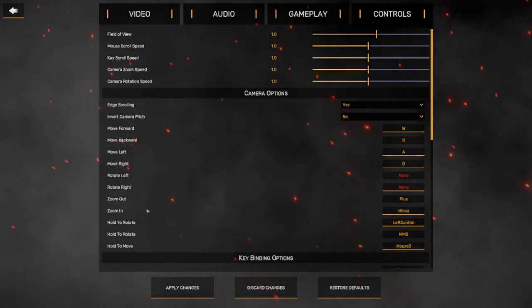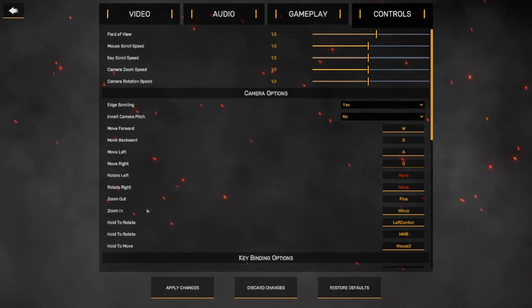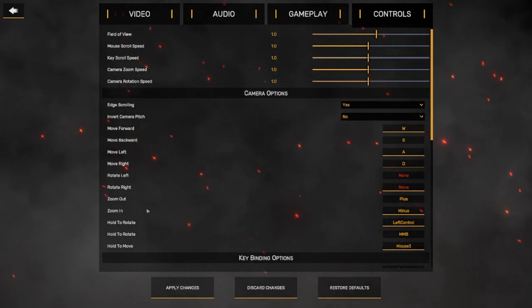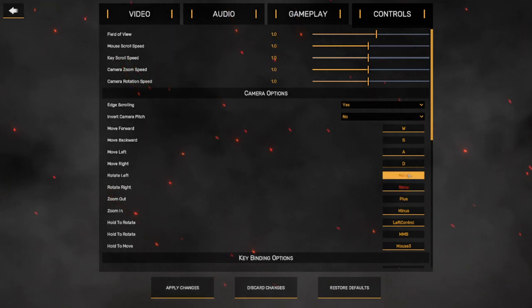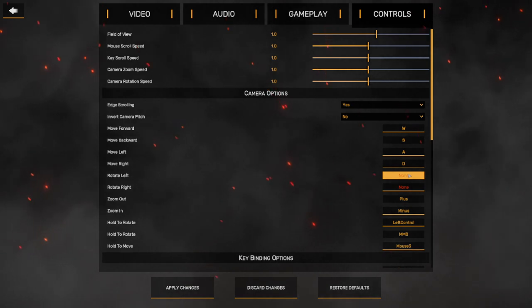What that means is, all the way back to like December 2021, people wanted to move the rotate camera — rotate left, rotate right — off the mouse scroll wheel or right click. Now you have the option. Ideally it's going to be challenging to find a place for these two keys, but the world's your oyster now. You can find a place and you can change it.